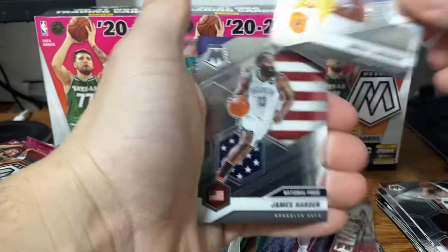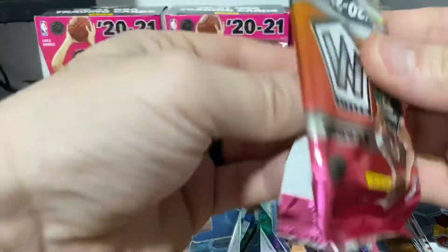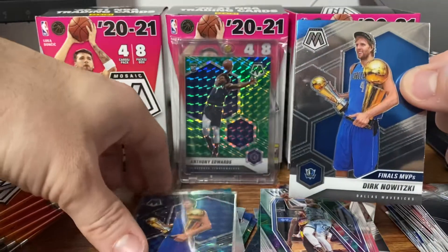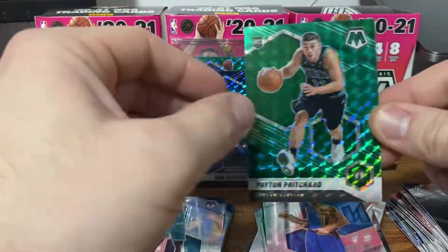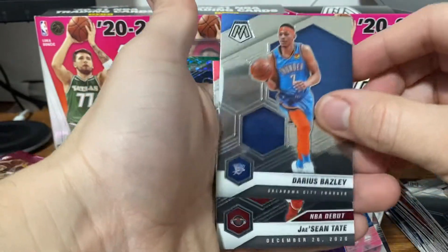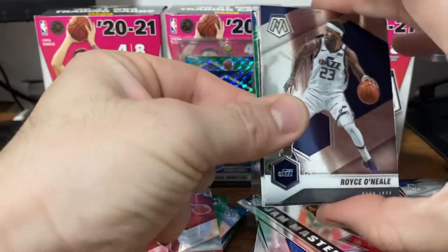We've got Tyler Hero. James Harden National Pride, and a Will to Win. Another Ja Morant. Looks like we have a green on the back — Derek White, Dennis Schroeder, that same Dirk Nowitzki Finals MVP base. And then on the back, we have a green Peyton Pritchard with a color match — pretty nice. Joker, Baisley, a Ja'Shawn Tate NBA Debut, and a Jam Masters of Spud Webb.